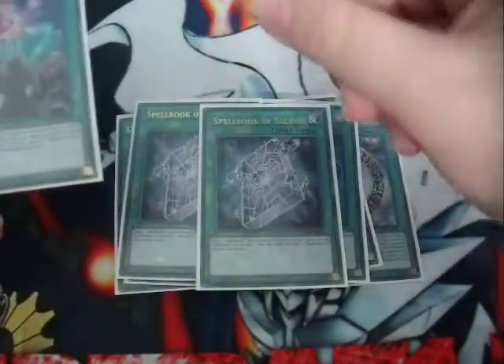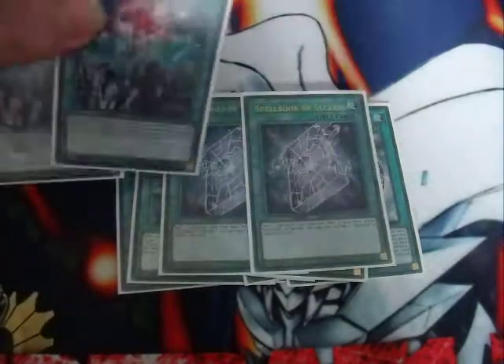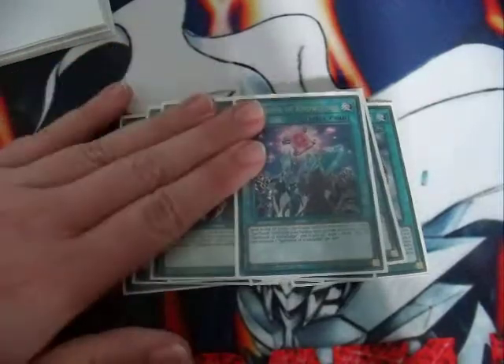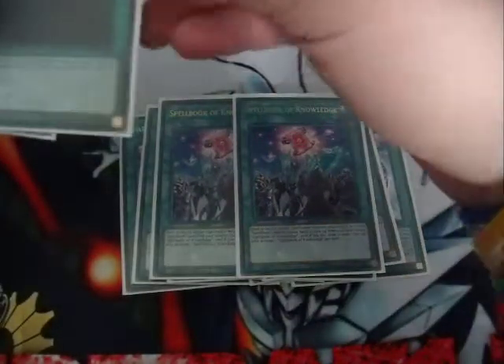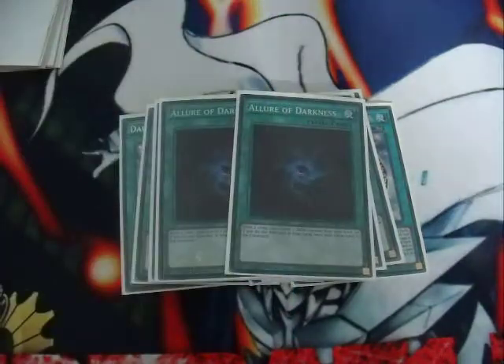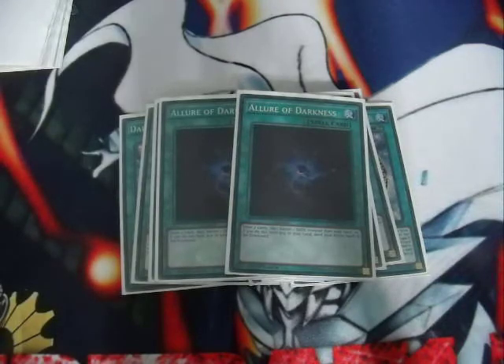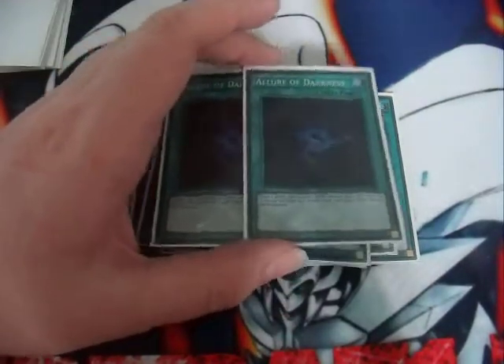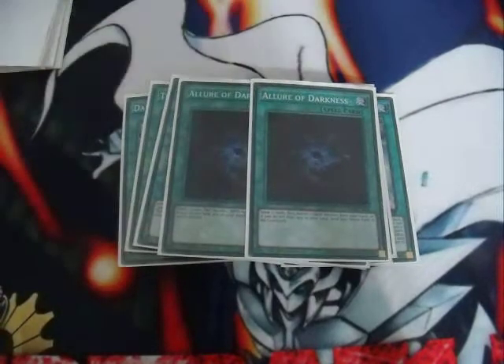For the Spellbook Engine spells, we play two Secrets and two Knowledge. You open Spellbook of Secrets, search Blue Boy, use Blue Boy to search Secrets, and then go straight into Knowledge. That's the whole point of the engine — just draw power and nothing else. Also, two Allure of Darkness for more draw power. I tested it at three but felt three was way too much, so I cut it to two. Even though most of your monsters are DARK, you really don't want to banish them all the time.